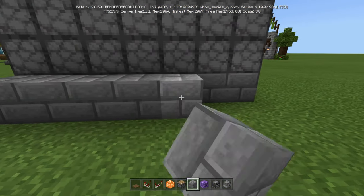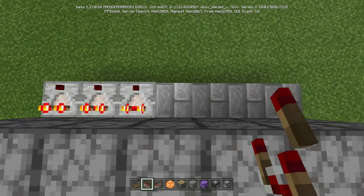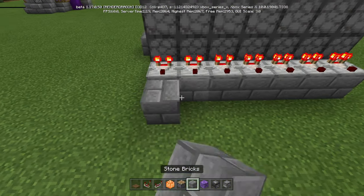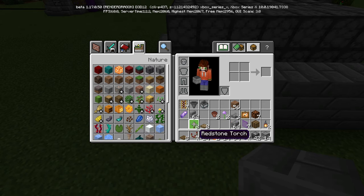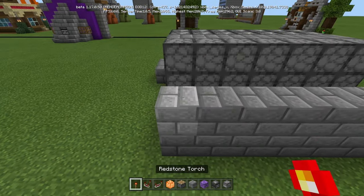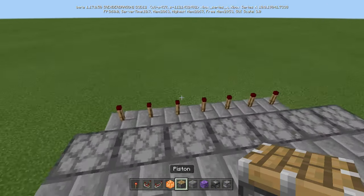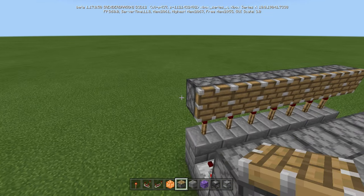Now put another row of blocks in and place comparators coming out of that. Then add more blocks, and put torches on top. On top of those torches, place pistons facing this way and run the pistons out like that.